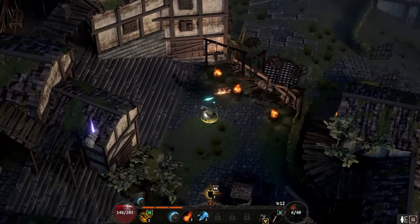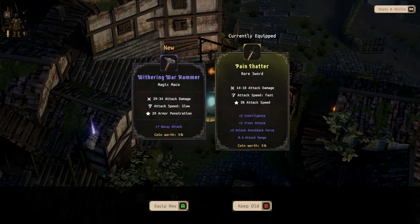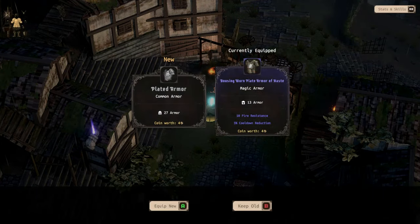Let's level everything up - oh I got new stuff though! 10 attack - yeah we're gonna do that one obviously. Withering hammer - nah, I don't really want to change out my sword. I'm gonna keep this sword until I find something new.